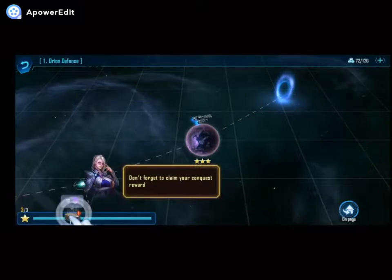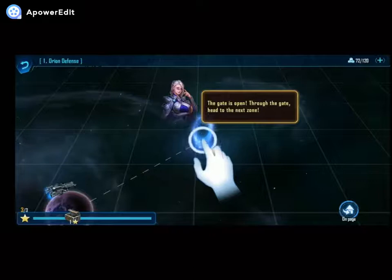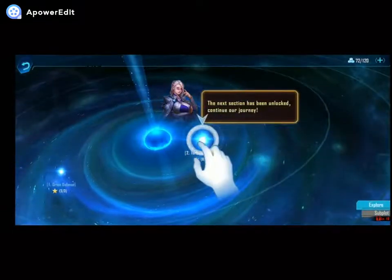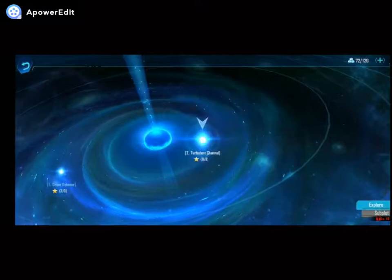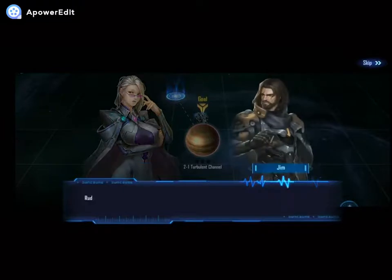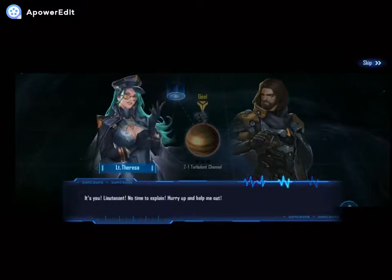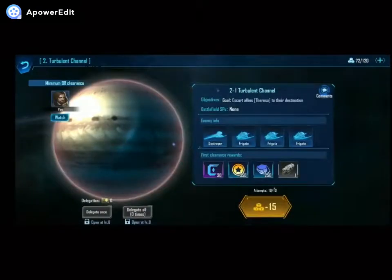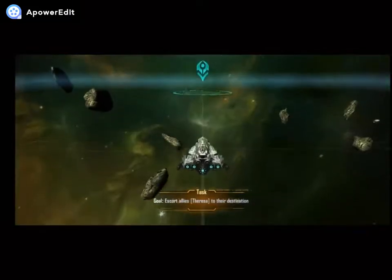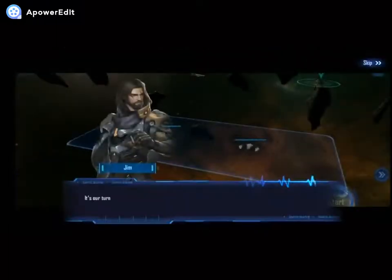Don't forget to claim your conquest reward. The gate is open — through the gate, head to the next zone. The next section has been unlocked, continue our journey. Captain, the distress signal is heading our way — they're still sending out communication requests. Rude guy — connect with their communications. It's you, Lieutenant! No time to explain, hurry up and help out. I think I'm going to end the video after this battle. I might re-continue this again and continue recording for the next one.